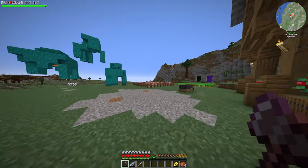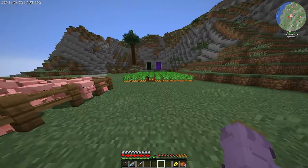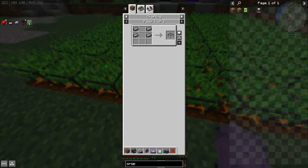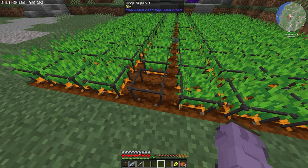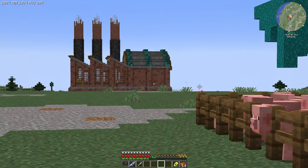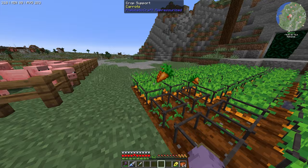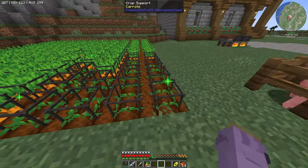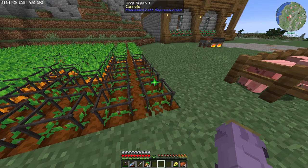When it came to pigs, I put a few in a pen and started breeding them with carrots. These guys here are crop supports — pretty easy to make, just requiring four compressed iron ingots, which is really easy to get now by chucking iron blocks into my pressure chamber. You can still right-click harvest these as normal and they do grow slightly faster with the green particles.